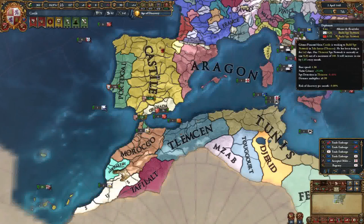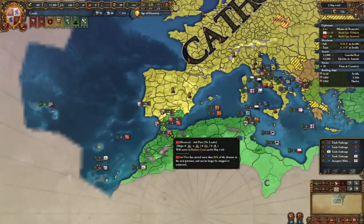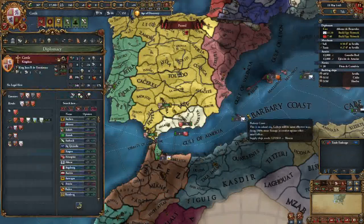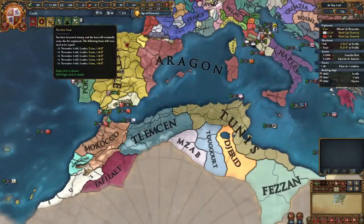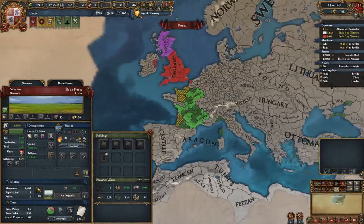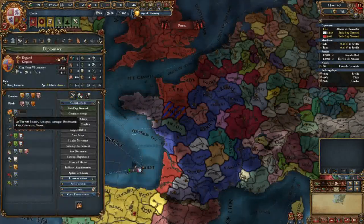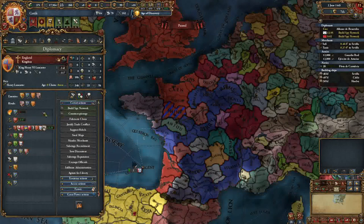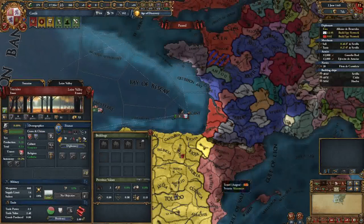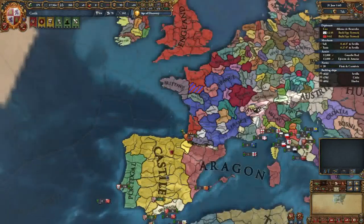We're going to let the game roll until we get our spy network up to 20. The Surrender of Maine event happened - this is a scripted event where France and England end up in a fight, the 100 Years War. England can either surrender Maine and take peace, or France attacks and beats them. It's highly unlikely England loses it - achievable as a player but difficult.